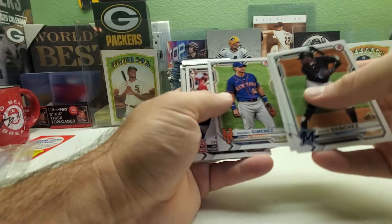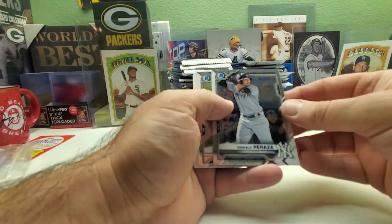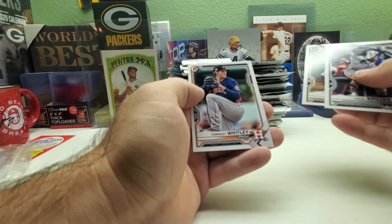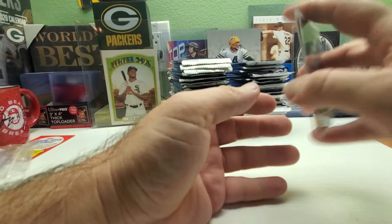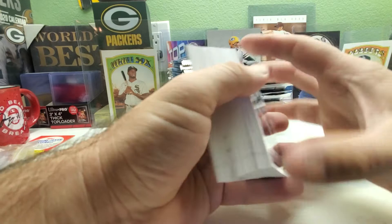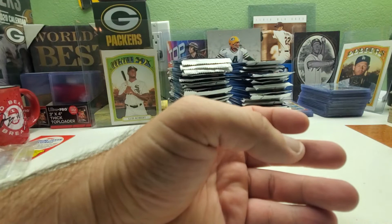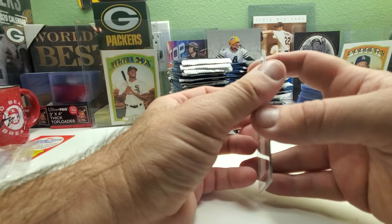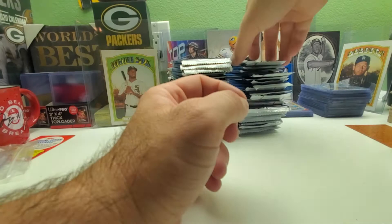Andres Gimenez and Dylan Carson rookies. Chrome: Osbo Peraza and Hunter Bishop. These ones have got dinged corners — Hunter Bishop, Forrest Whitley, and this guy. So far those are the only three that have dinged-up corners. That pack kind of had dinged corners — two in those and the last two also kind of dinged corners. Not too bad. That was the first pack like that.